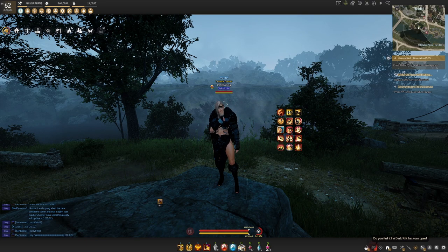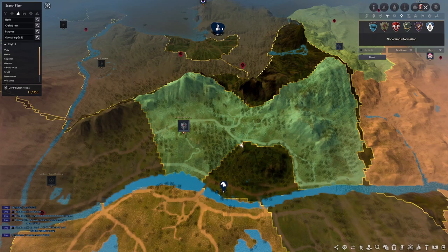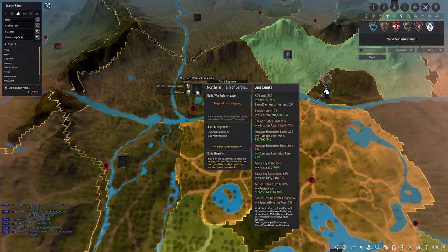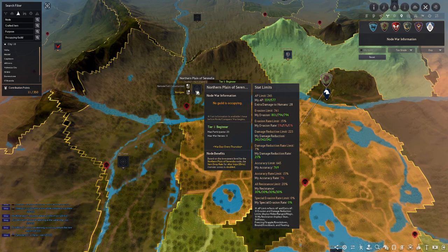Now that we're back from the ad break, let's break down how we're going to set up our characters for Node Wars. The first thing we need to know before making any changes is what the caps are. When you open your map and click the crossed swords in the top right, you'll see the Node War map. For this guide, we're going over Tier 1 and Tier 2 nodes. For a Tier 1 beginner node like the Northern Plain of Serendia, it shows you those stat limits on the right. A green stat means you are past the cap — for example, the AP limit is 245 and my AP is 559. The number shown includes not only your gear but also your buffs. I highly recommend getting all your buffs before checking these stats for the first time.